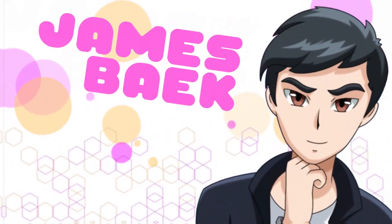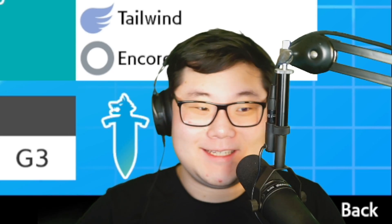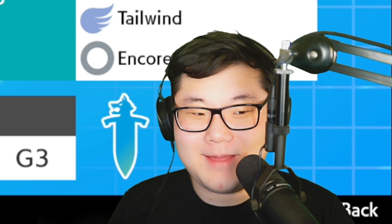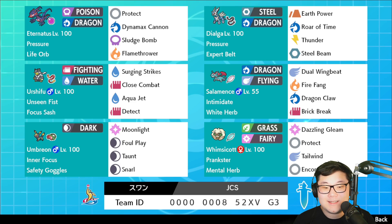Welcome to YouTube! Today we're trying out a brand new team that got top four at the recent Japan National Championship with triple dragon Salamance. That's right — Eternatus, Dialga, plus Salamance alongside Umbreon or Urshifu, and a really slow Whimsicott with Encore. It is a crazy team.